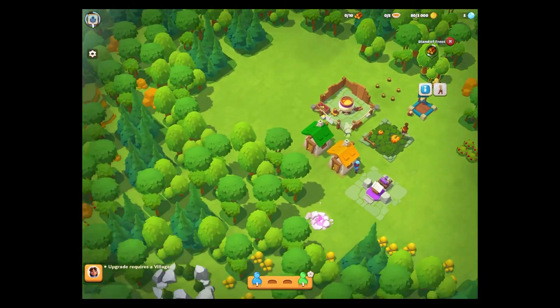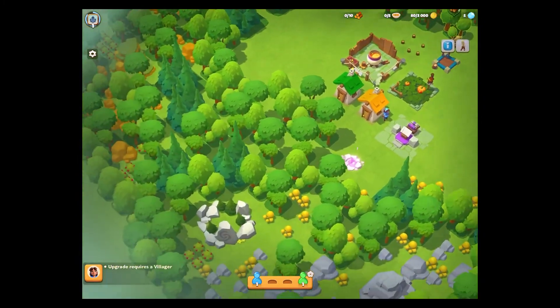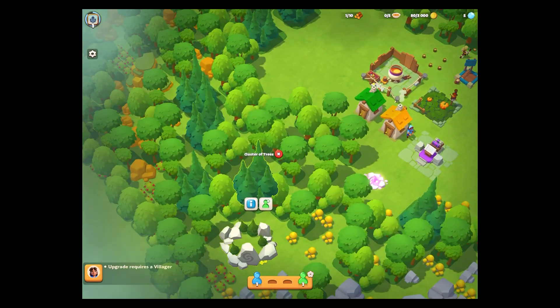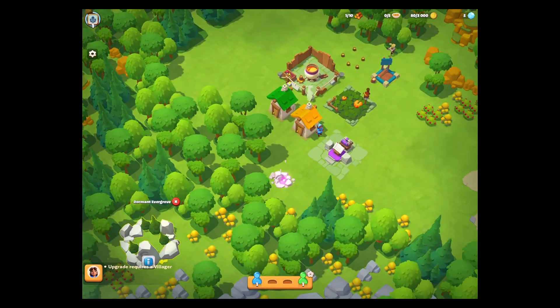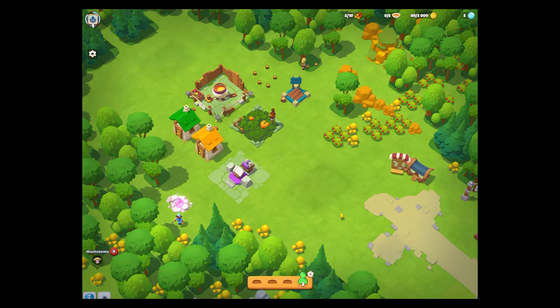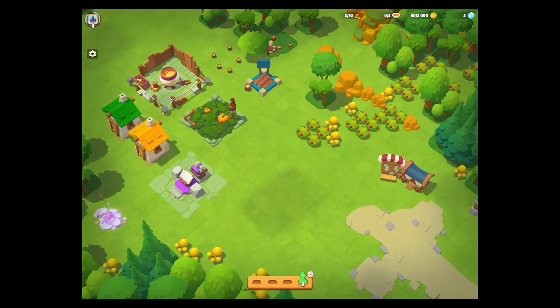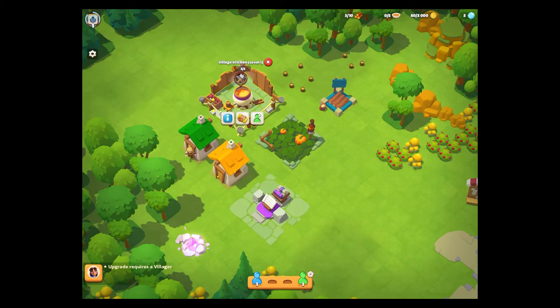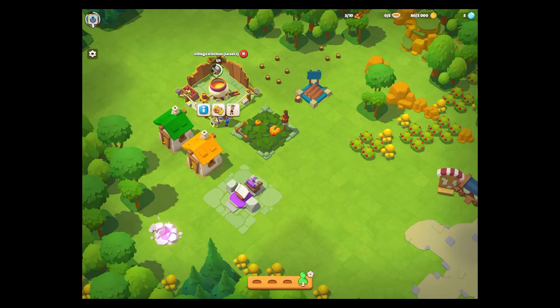I wonder if at some point we can actually plant trees — that would be the logical scenario. There are two Evergroves, and some gold it looks like, and mushrooms. Let's send someone to pick some mushrooms. Let's go into my wood storage — looks like he can go back to his original task. No, I need to assign someone to go and do that. This is actually quite micromanagement-heavy.